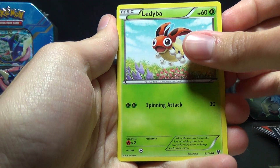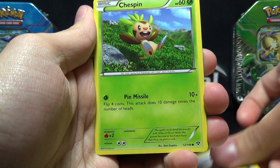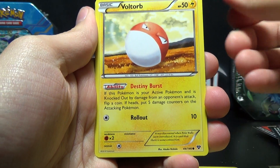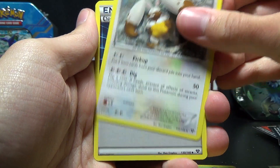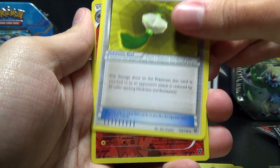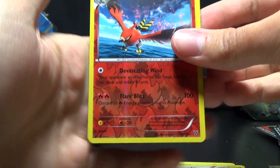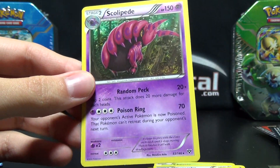Last pack: we've got Litleo, Spritzee, Taillow, Chespin, Bunnelby, Diggersby, Double Colorless Energy, another Hard Charm, Reverse Holo Talonflame - that's normally a Holo Rare - and our rare of the pack is a Scolipede.